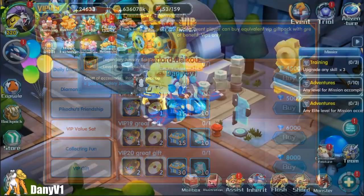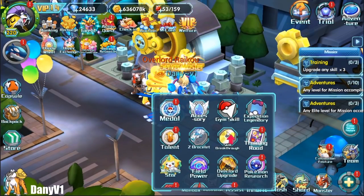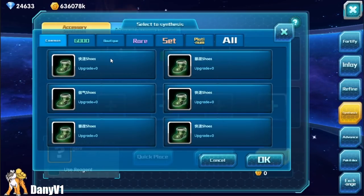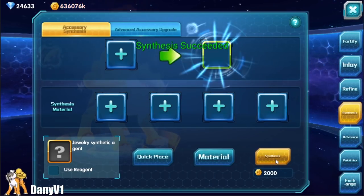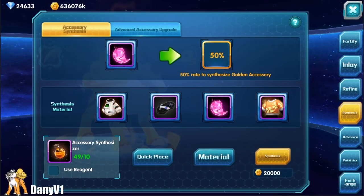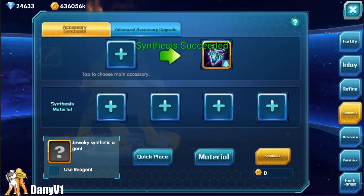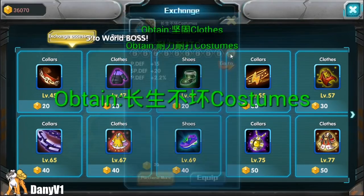Now I'll show you the last way of getting gear and how I do it myself. If you go to your accessories, you have a Synthesize option. What this does is let you pick 5 items of the same quality to make a higher quality item. You can also use synthesizers to guarantee that this does not fail. You can obtain synthesizers in events or in the VIP store.